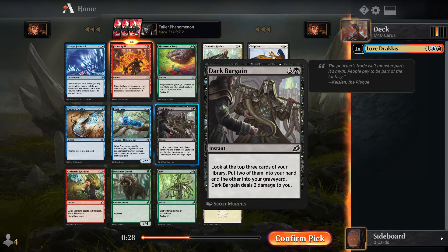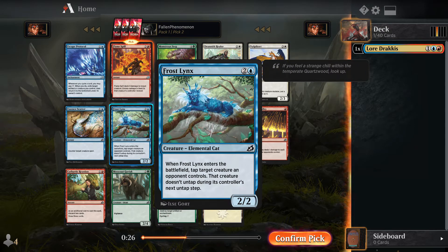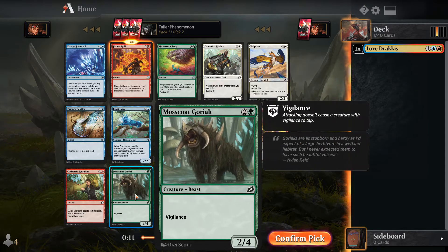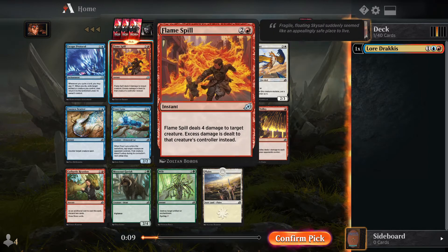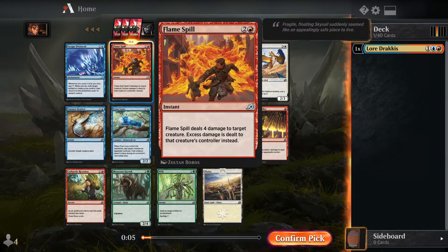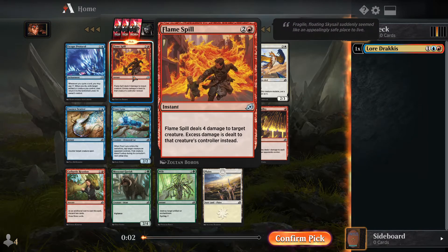Dark bargain is good. Frost Link's probably better in this set than normal because you can mutate onto it — you can tap down their creature and then use it and mutate it and do things with it. Essence Scatter is probably pretty good with all the mutating in the set. But nothing comes close in power level to straight-up premium removal, so I'll take Flame Spill — it's a good thing to return with Dracus.